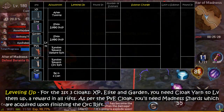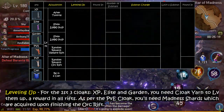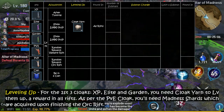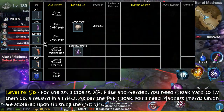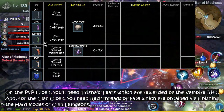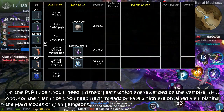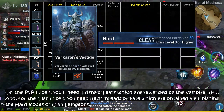Next, leveling up. For the first 3 cloaks — XP, Elite, and Garden — you need Cloak Yarn to level them up, which is a reward in all Rifts. As for the PvE Cloak, you'll need Madness Shards, which are required upon finishing the Orc Rift. On the PvP Cloak, you'll need Trisha's Tears, which are rewarded by the Vampire Rift. And for the Clan Cloak, you need Red Threads of Fate, obtained via finishing the hard modes of Clan Dungeons.